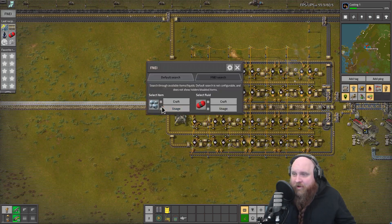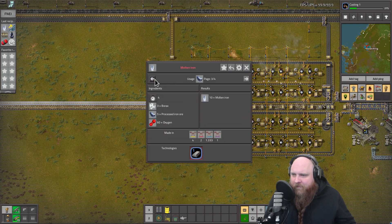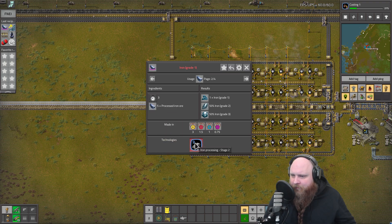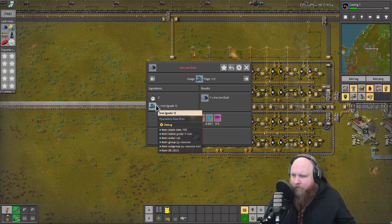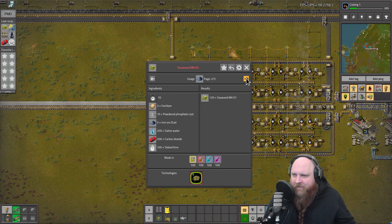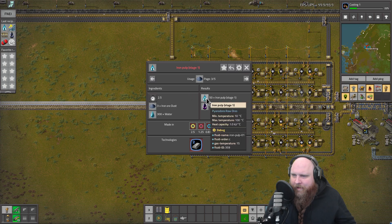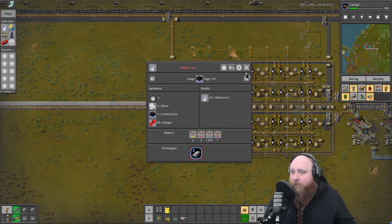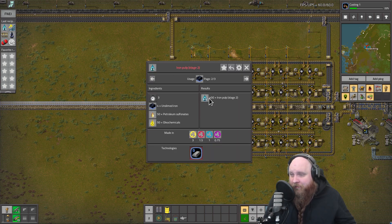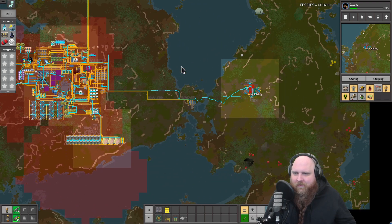The processing chain for iron ore will only get better the further we go. We've already seen the stage two processing recipes where we get different grades of iron, then turn it into dust, then pulp and slime, then unslimed iron, and eventually into more molten iron or further stage two iron pulp. But that is far, far beyond us right now.